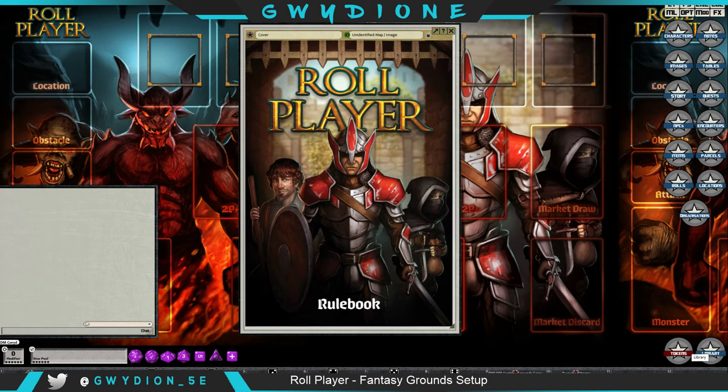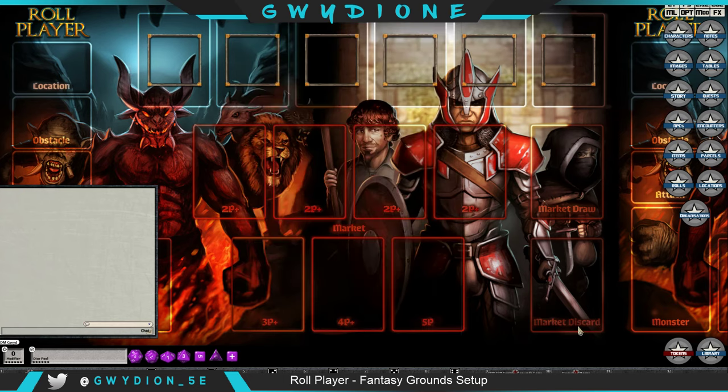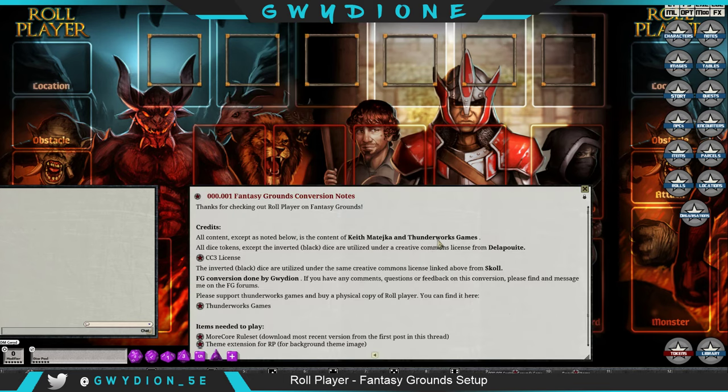It's a really unique game where essentially your whole goal is to create the best role-playing character, so it's super fun. I converted this into a Fantasy Grounds module with the permission of the author, Thunderworks Games — Keith Matejka, I think — and he allowed me to convert this for free. I'm using the MoreCore rule set for this, so let's dive right in.